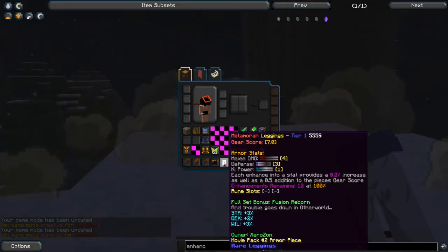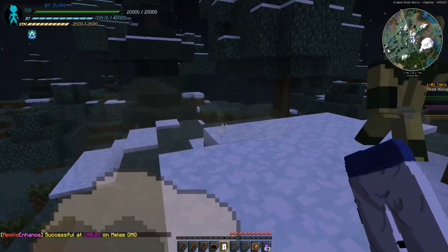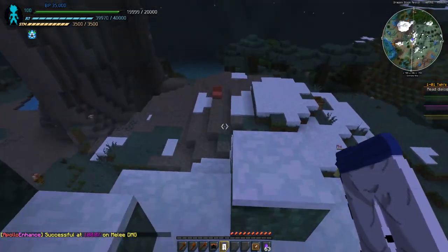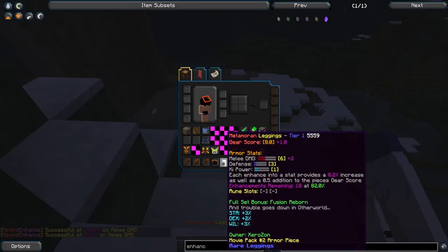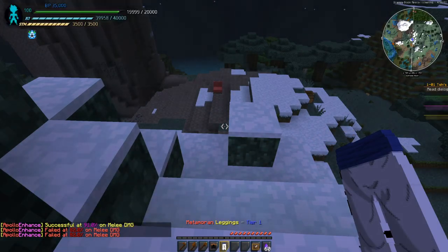You can see at 100% I can enhance here. It will show the enhancement rate for the next one. So I have a 91% chance to succeed, 9% chance to fail. Just a nice little simple system.